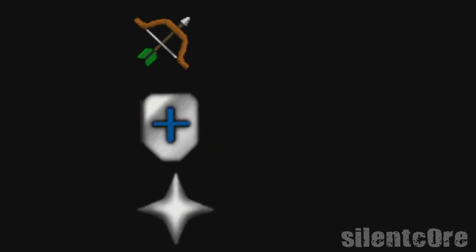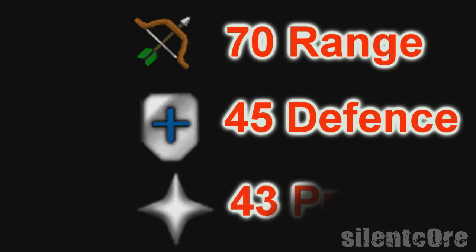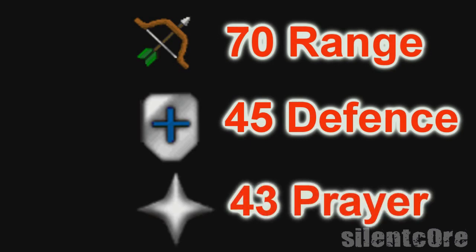The stats I recommend when going through the fight caves is a minimum of 70 range, 45 defense, and a must of 43 prayer. The reason why you need 43 prayer is because it is impossible to do Jad without the range and magic defensive prayers. Melee also helps when fighting the melee monsters, which I will talk about later in this guide.